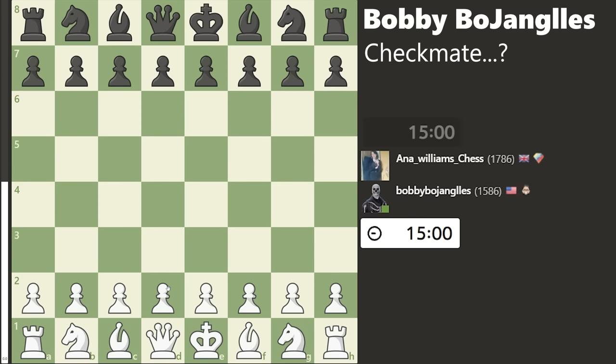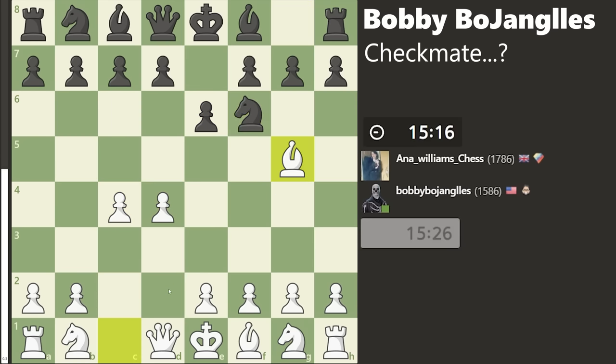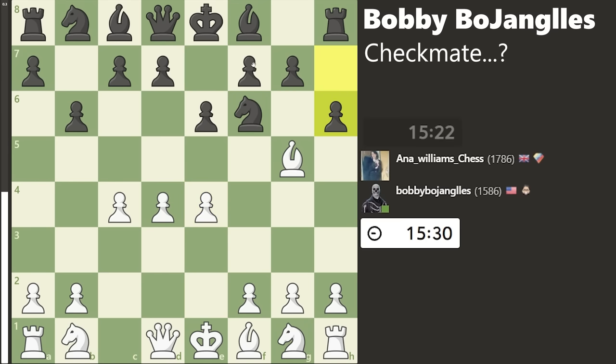And it's time for the bonus game, and it's a good one. It starts with D4, E6, C4, Knight F6, Bishop to G5, pinning the Knight to the Queen — this is also known as the Indian game. B6, getting ready to fianchetto the Bishop. And now E4, taking control of the middle. The Knight can't take because it's pinned to the Queen. Now H6, attacking the Bishop.